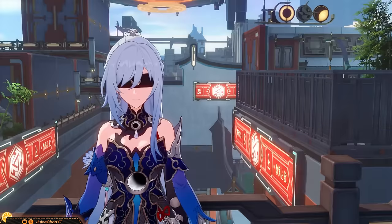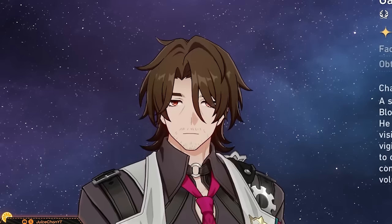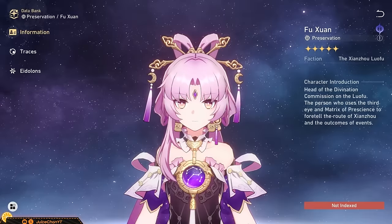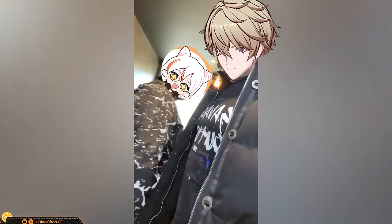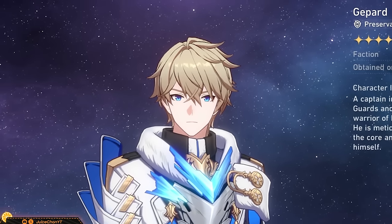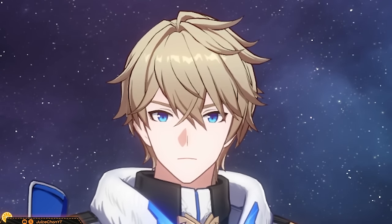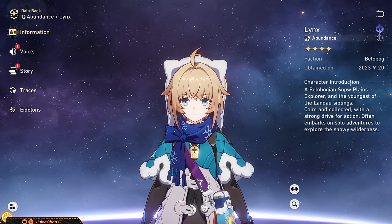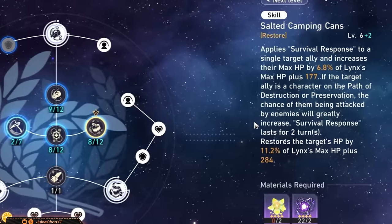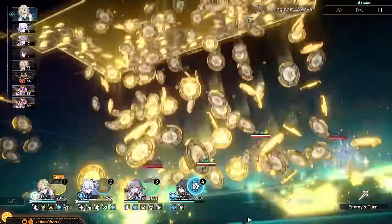For sustain units, you can pretty much play anyone — however, some cores are hard on skill points. Units like Gallagher, Aventurine, Hohou, Luocha, Fushuan, or Gepard are great. Gepard requires extra attention, but you won't run out of shields and get hit in the face. Lynx is a double-edged sword, as her taunts might get your very squishy Jing Liu knocked out — so use something else if you can. Also, the recently added Aventurine is of course a pretty solid option with Jing Liu.